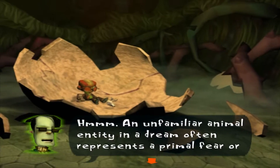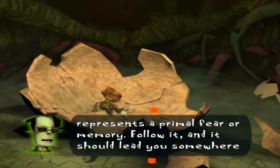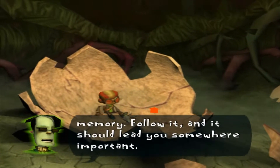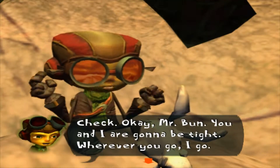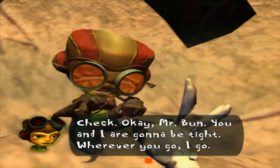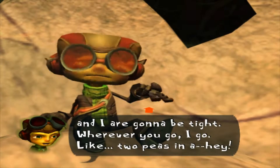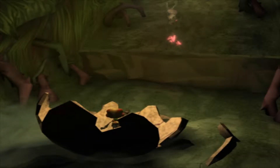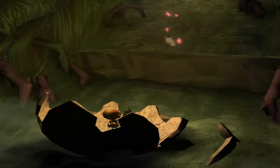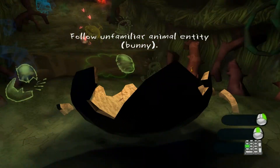'An unfamiliar animal entity in a dream often represents a primal fear or memory. Follow it, and it should lead you somewhere important.' Okay, Mr. Bun — you and I are gonna be tight. Wherever you go, I go. Like two peas in a — hey! Come back here! Alright, so now we enter Raz's own mind.